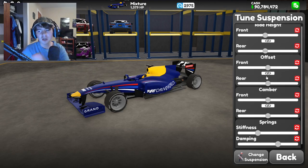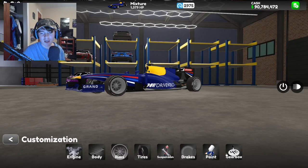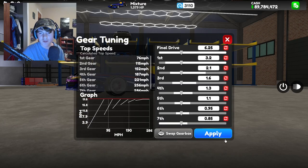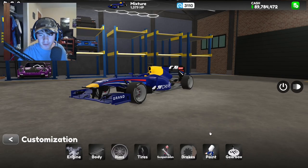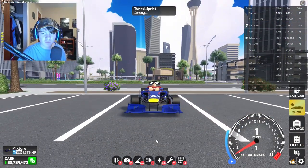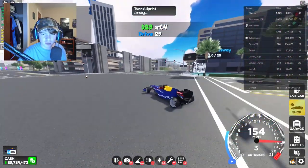For suspension, I recommend keeping everything stock but go to Stiffness and turn it all the way up, and Dampening all the way down. Max brakes are going on. Now — the tune on screen is the one you want to use. It was provided to me by a YouTuber named Gav Gav — make sure you check his channel out. Let me go ahead and apply it right now. Boom — this thing is fully maxed out. I think this is the best tune available.